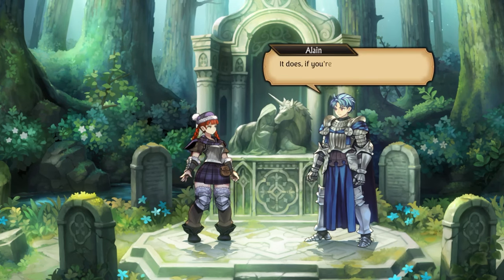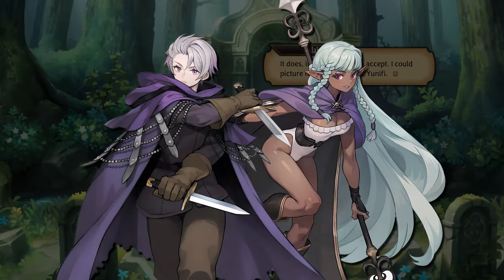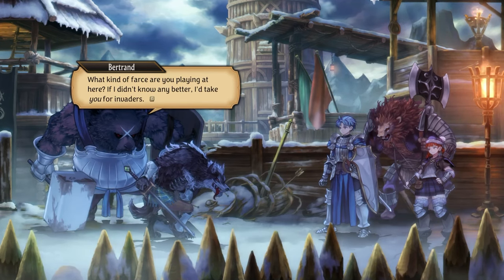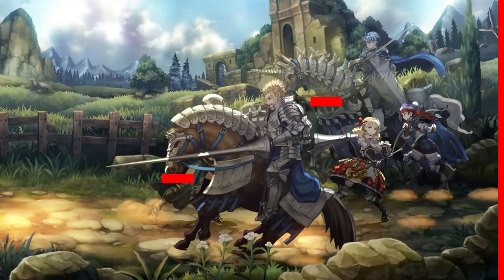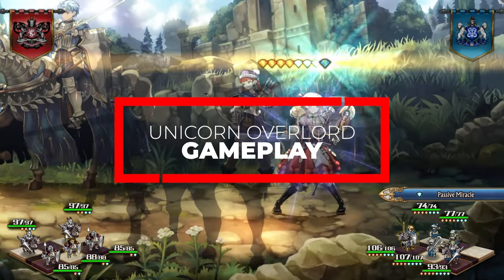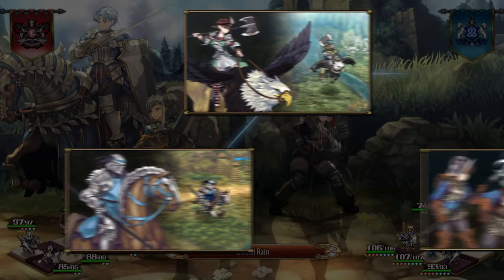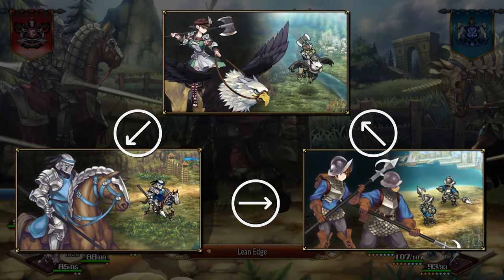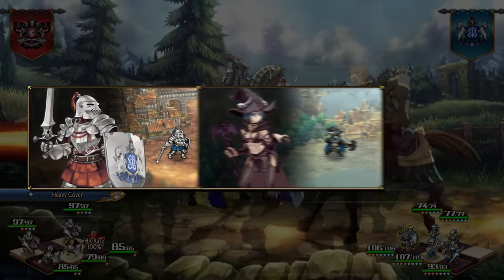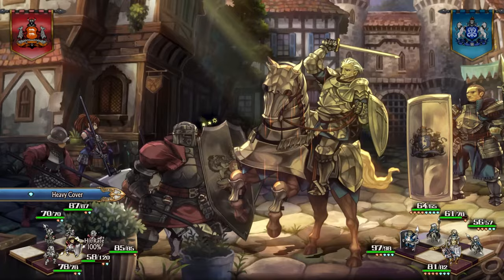On top of that, in Unicorn Overlord you are able to romance both male and female characters, and even other races that inhabit the lands if you are adventurous. Unicorn Overlord takes combat to an engaging level with a system that nods to classic strategy games. It features the familiar rock-paper mechanic — for example, cavalry beats infantry, infantry beats flyers, and flyers beat cavalry — but the game adds depth with unit types like armor, magic, and high evasion units. For instance, an armored infantry might resist a cavalry attack, and you will need a mage to defeat them.